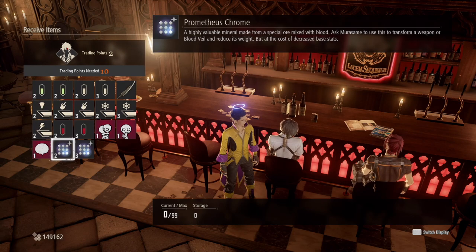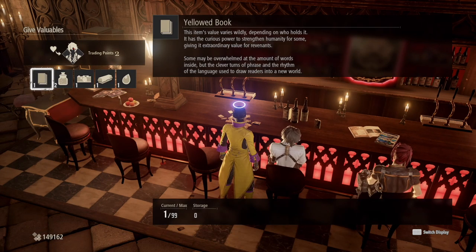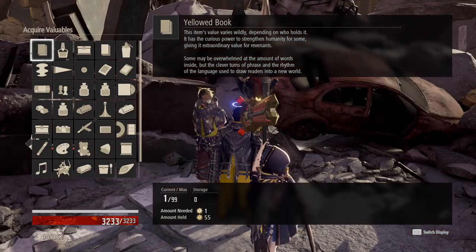In addition, there are some transformations you may be wondering about. For example, the Prometheus Chrome can be obtained from Louis and it costs 10 trading points. To gain trading points, you need to give these NPCs valuables. Each valuable has a certain value to certain NPCs, so you can't just give everything and expect five points. This video will tell you the most important items for each NPC that give you five points each.